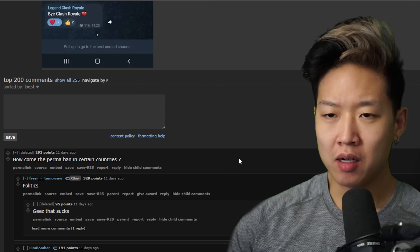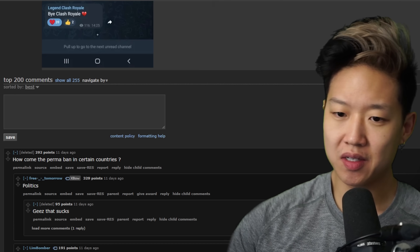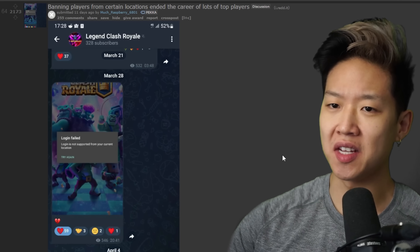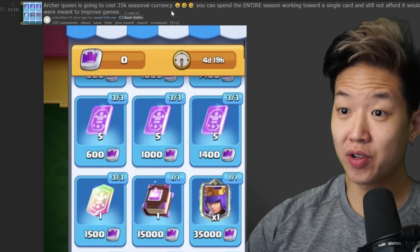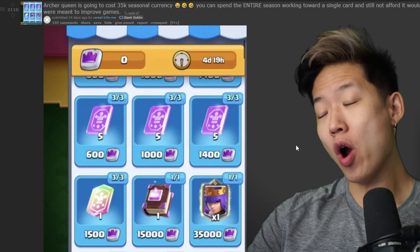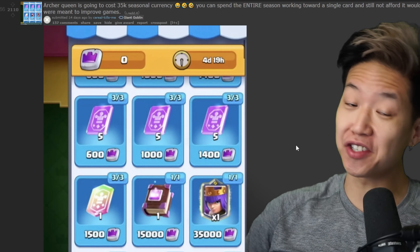My understanding is that by law, there are geopolitical things in play that caused these sanctions, and I don't think it was a direct Supercell decision to do this. Archer Queen costs 35,000 and you can spend the entire season and still not afford it. Well, they added challenges so you can afford it. One point for Supercell.